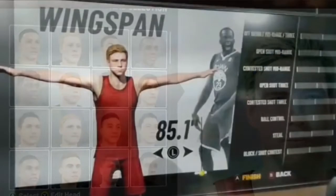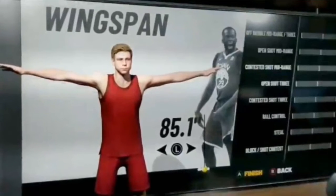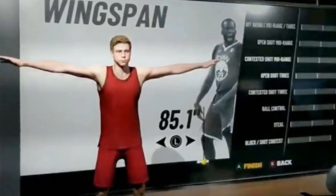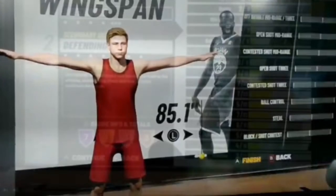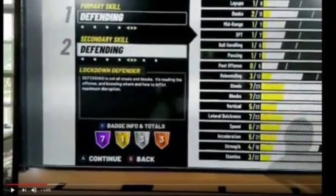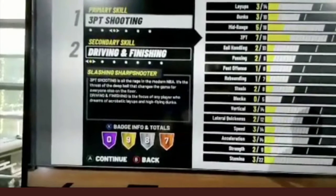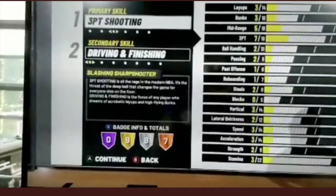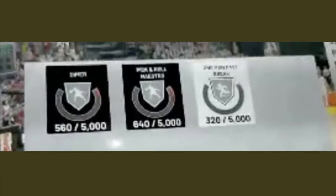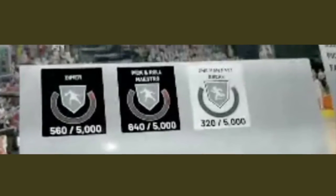We got Jordan Rec Center back. It looks like you wear jerseys and not your actual attire that you'd wear to the playground, which is kind of a bummer — but it's whatever. We got the park image, the playground, and mascots are back for all the players who want to use their mascots on the playground.